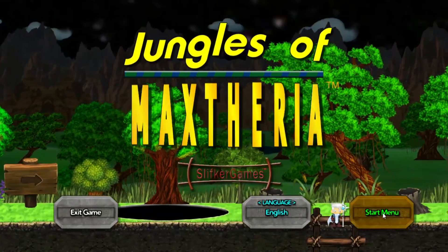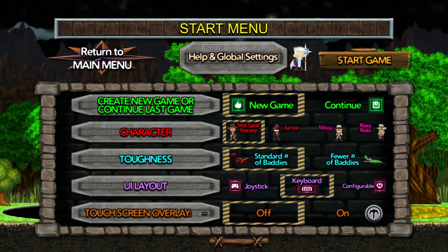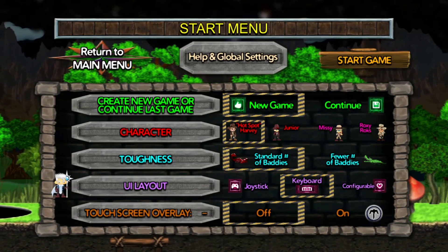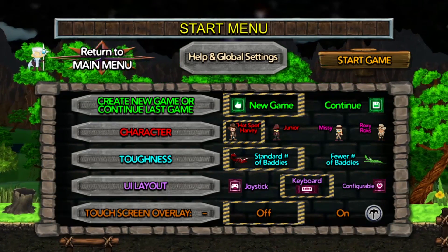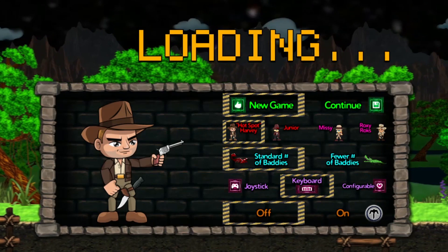We're going to go over here to Start Menu and then select what we need: New Game, Hotspot Harvey, Standard Number of Baddies, Keyboard, and No Touchscreen Overlay. Then we'll go to Start the Game, and it pops up.